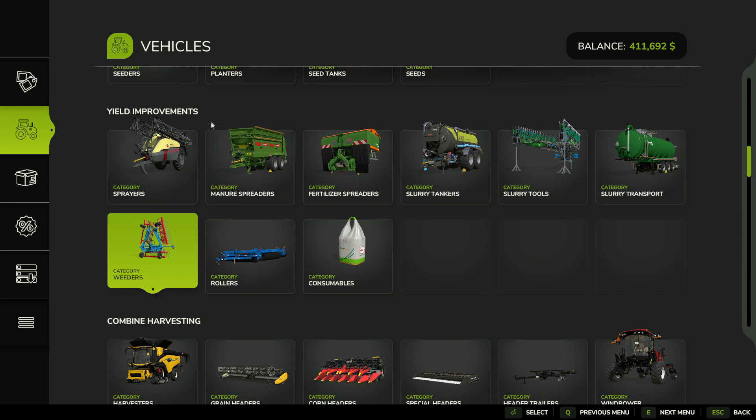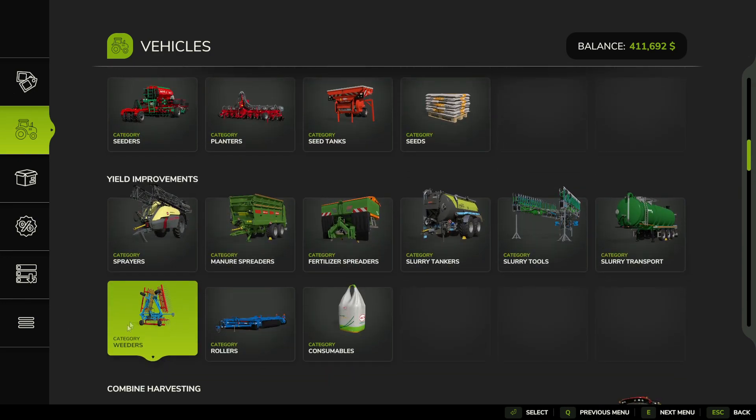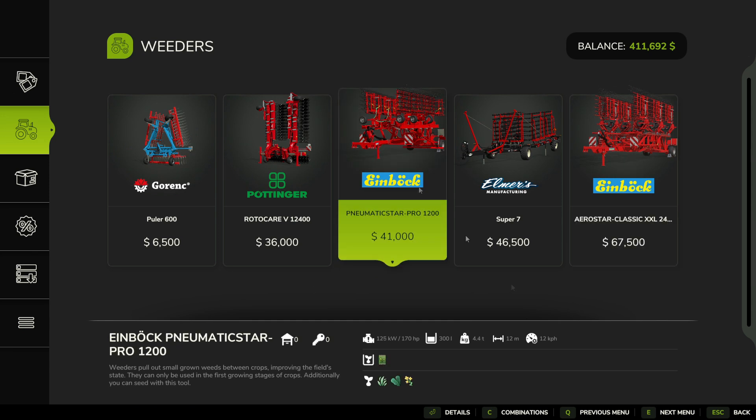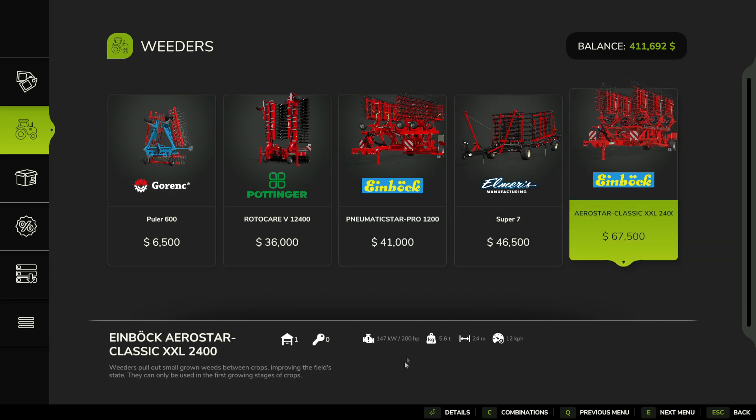Where you want to go is yield improvements, and then weeders are right here. Now you have a good selection of a lot of them. This one here actually also fertilizes at the same time, but I didn't want to do that. So I bought the biggest one with the widest amount of space so I could do the least amount of passes.